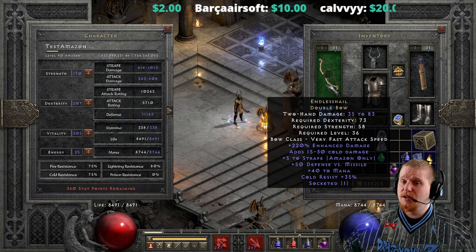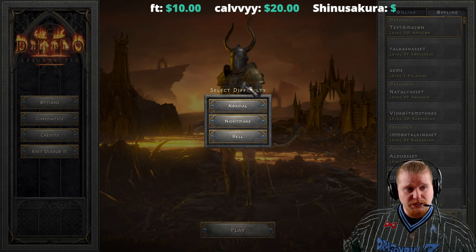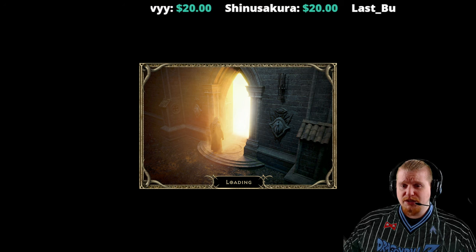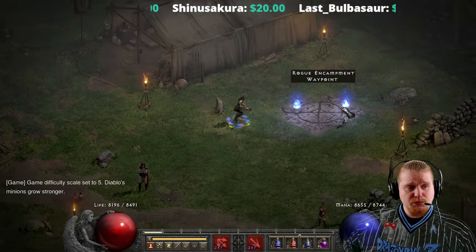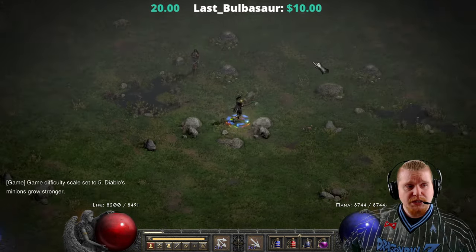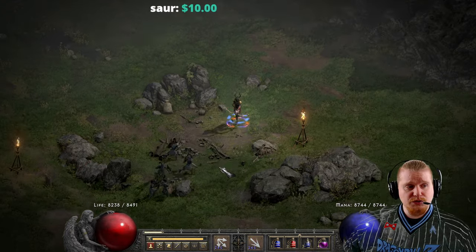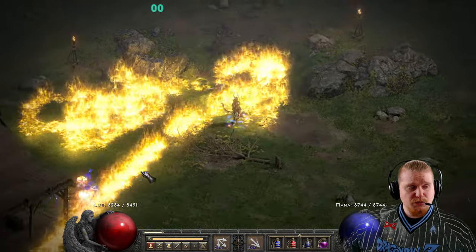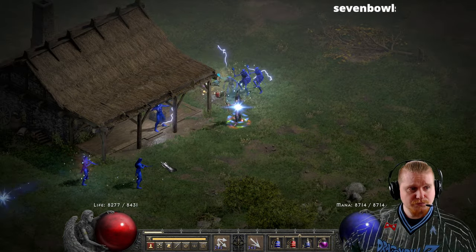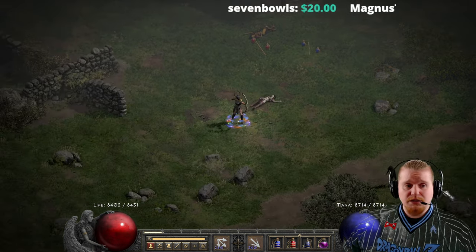At level 36, that 15 to 30 Cold Damage is actually very impressive, and in Normal difficulty you'll probably murder virtually every monster you come across. Let's go to Nightmare difficulty — Stony Field — and you'll find it probably does pretty well there, just about murdering anything you come across, especially with Strafe. It's a particularly good bow for this kind of character, and the amount of damage it puts out is definitely very nice.